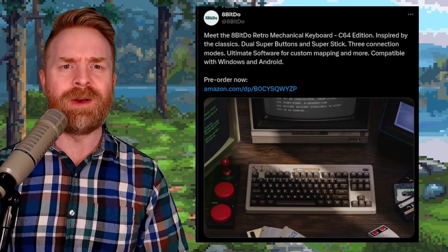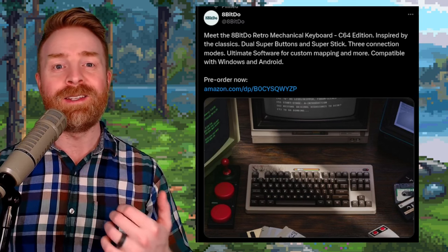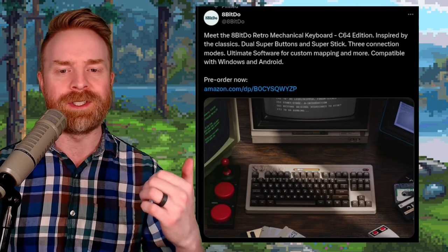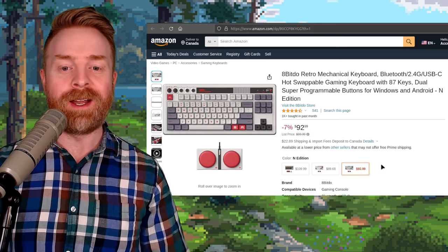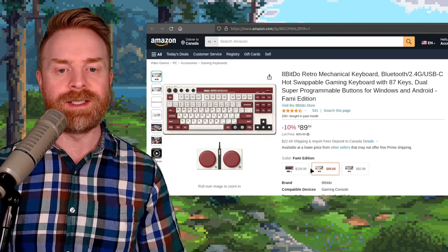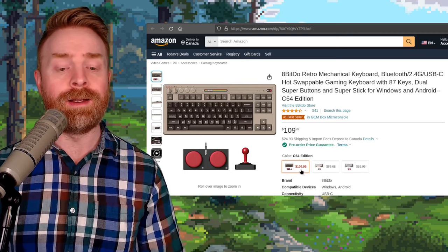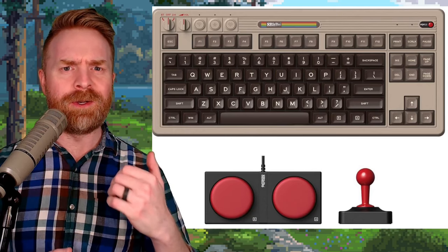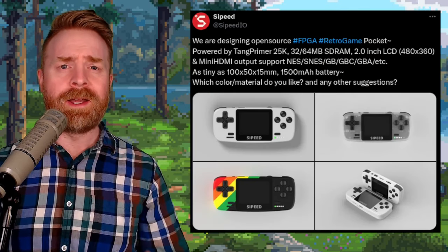Next up, we're talking about 8-Bit Do, which has just unveiled a brand new keyboard. This is hot off the heels of their N64-inspired keyboard, and this one is inspired by the Commodore 64 — the C64 edition. The first keyboards they released were NES-inspired at $93, then the Famicom edition for $89.68, and this new C64 edition for $109.99. The big difference with this one is that it comes with a little joystick. I like where 8-Bit Do is going with this, and I'm hoping that maybe one day they'll release an SNES-inspired one.